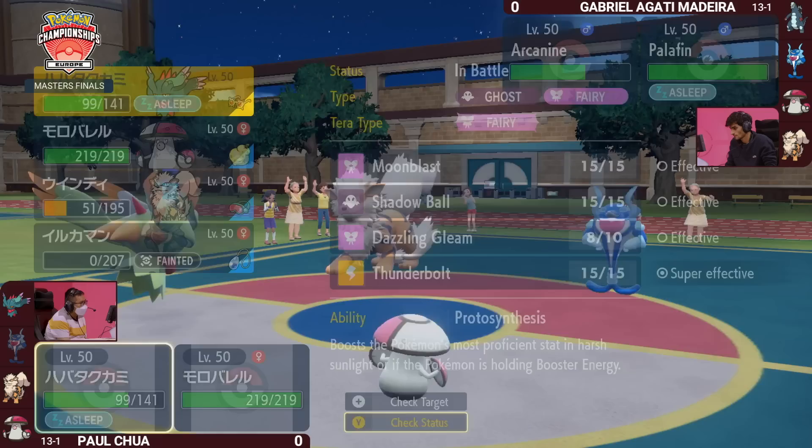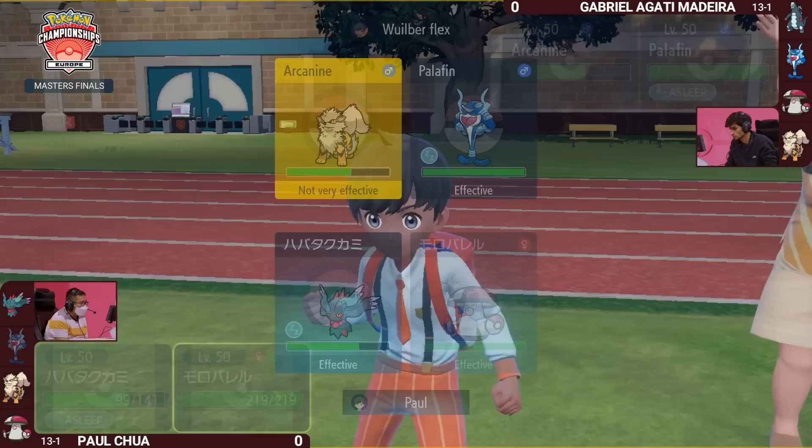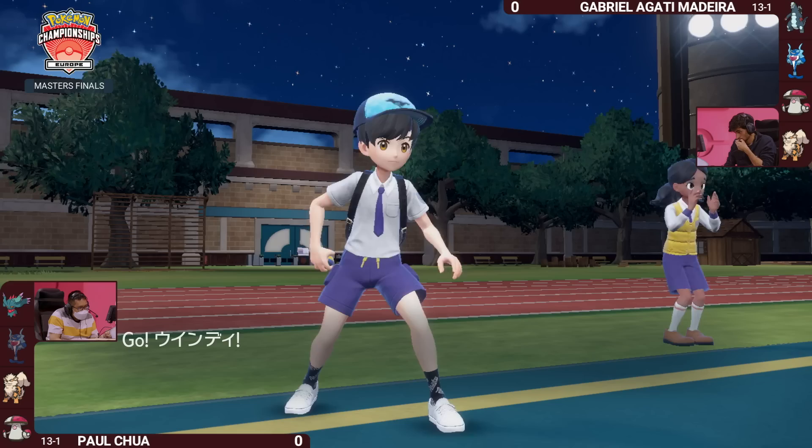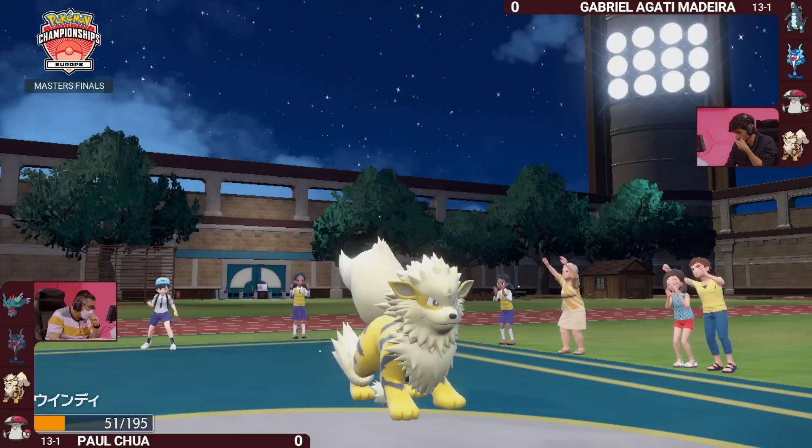Amoongus goes for the Pollen Puff onto the Fluttermane's side, giving it a little bit more breathing room with HP recovery. That's going to feel really nice, allowing Fluttermane to wake up just a little bit later. Another nice reason to have the Arcanine switch in is that it's carrying Safety Goggles — so not only can it not be redirected by Rage Powder, it also can't be put to sleep.